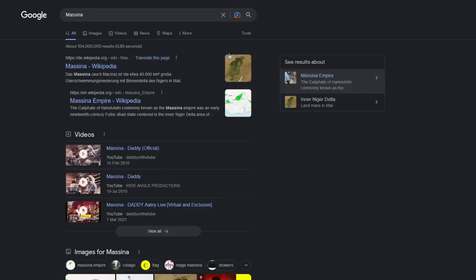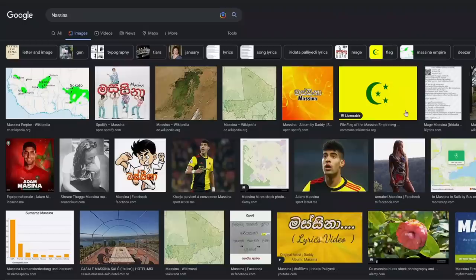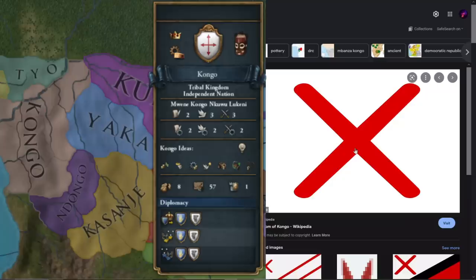For example, most West African nations use a generic yellow flag, and for some it makes sense — it's quite hard finding flags for some West African nations because flags are still a very European concept. But for some it's really weird that they didn't just use the historical flag. If you Google Messina and click on images, one of the first things you find is the flag. Which is a really weird mistake to make.